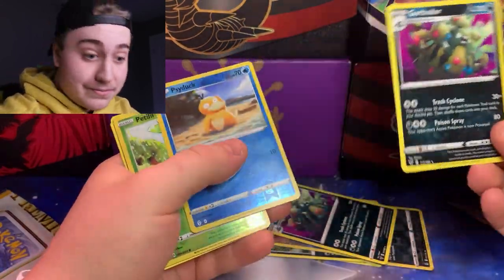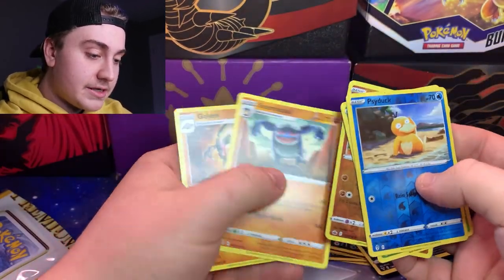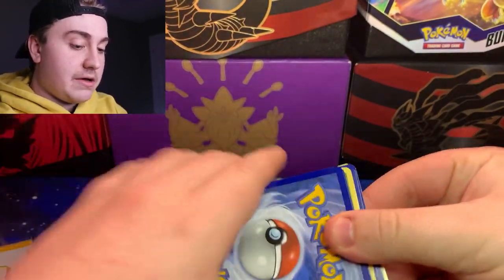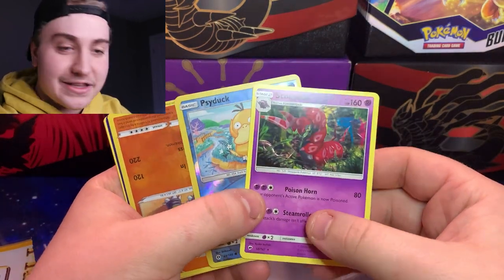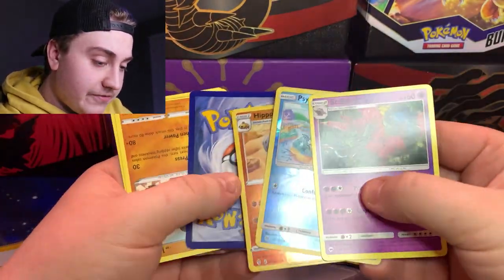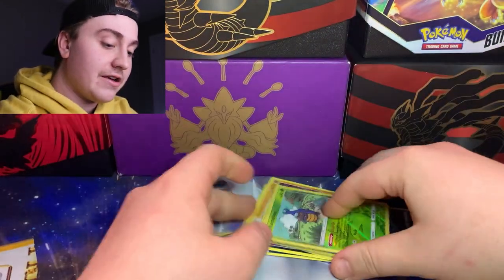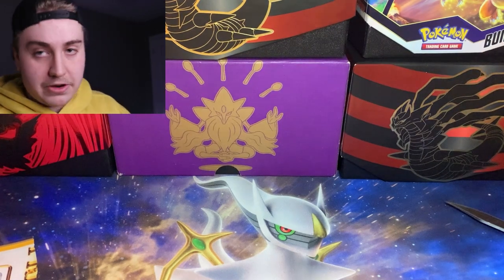Second pack: Garbodor again, Psyduck, Petal, Reverse Holo Crab Brawler, Seismitoad, and Golem regular rare. Nothing crazy, but if you're just building up a collection, it's pretty cool. Last one — Psyduck, Scolipede, that's pretty cool, I didn't expect that. There's a nice Carablast card, I like the art on that one. I think they're all from Sword and Shield, so relatively new cards — nothing vintage. Not much to expect for what you're paying on these packs.